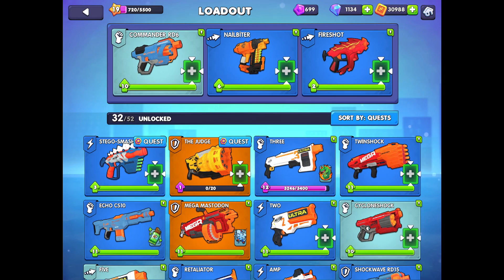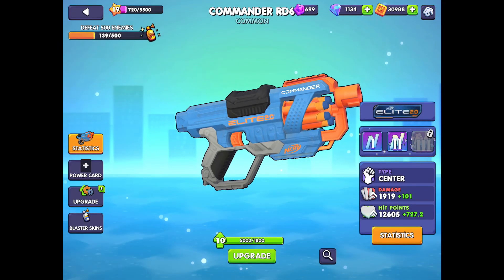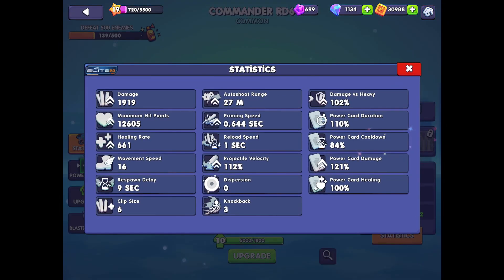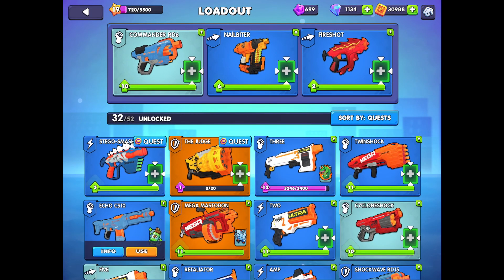Now that you understand the role of the three slots, we're going to look at some different loadouts — some of the loadouts I found to be optimal early on, the loadout I use at the moment which is my favorite, and the loadout I'm intending to use once I manage to upgrade this Rivonix 360 blaster. For the default or sidearm, I originally used the Commander for this role because it's got a nine-second respawn delay. It does what you need it to do; it's nothing special.